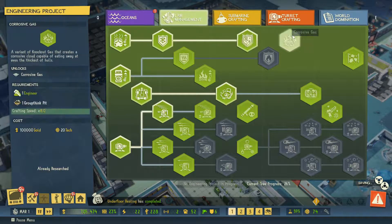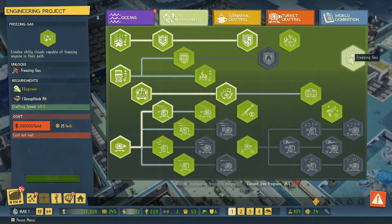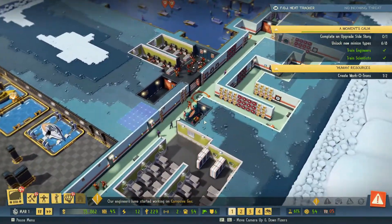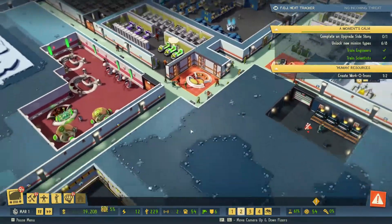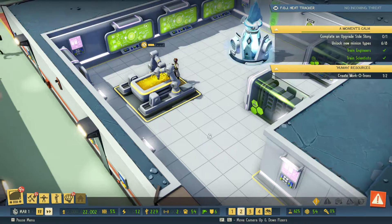About four by six - there we go, nice little toilet space, lovely jubbly. We've now got extra cold stuff - we've got knockout gas. There's a variant of knockout gas that creates a corrosive cloud, capacity eaten away - that might be useful. There's freezing gas - we can't afford that. Corrosive gas is pretty useful. Hopefully our guards will stop intruders anyway.